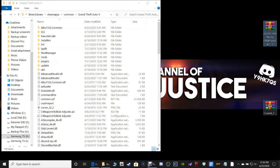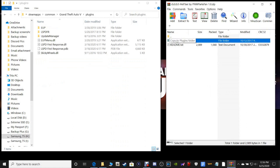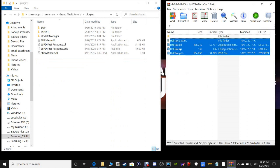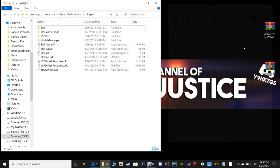Next, we are going to be installing the HeliTaxi. This is going to go into your Plugins folder. So go over to your main directory and double-click on your Plugins folder. Double-click on HeliTaxi. Double-click on 'Copy the Plugins folder' and grab every single one of these. Drag them and drop them. You should be in GTA 5 Plugins. Drop them right here into your Plugins folder.